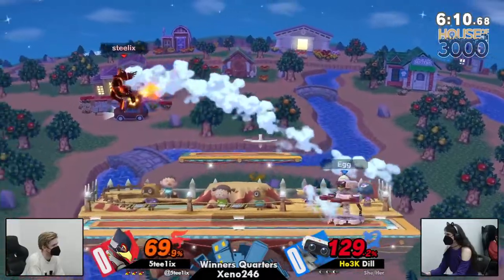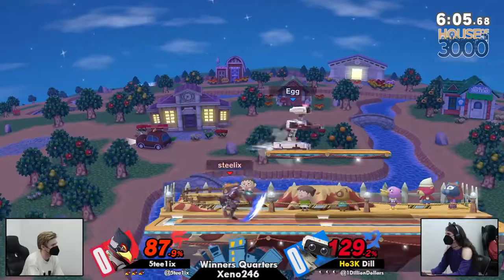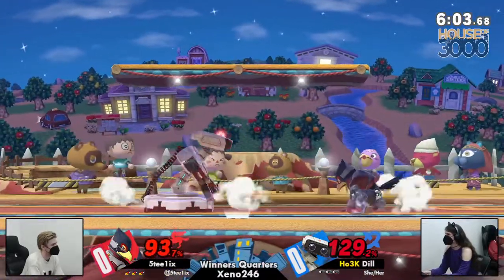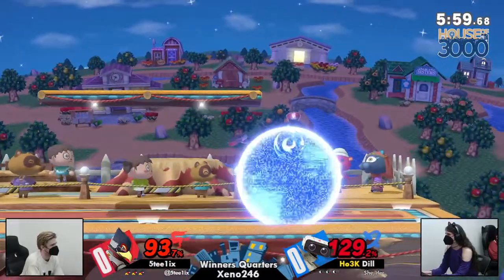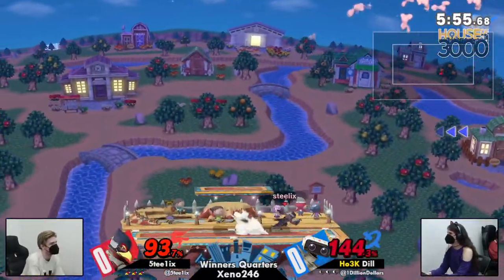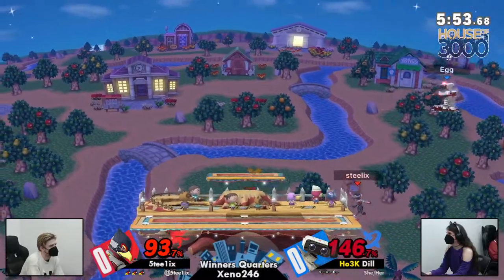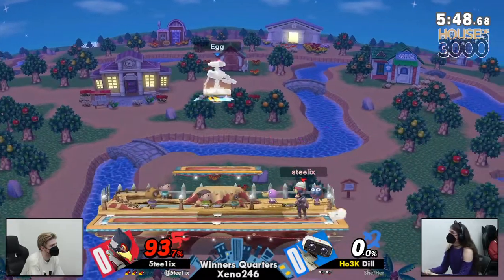Having that little extra range that's very much less committal. Having that Phantasm as well as almost a pseudo dash attack you can use to cross stage very quickly and set up for some pretty solid combos. That was a shield poke — he crossed up with the forward air and then got a poke on the down air, on the up tilt, and it led to a stock.